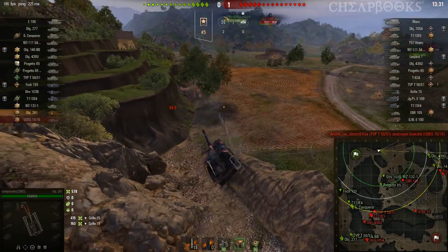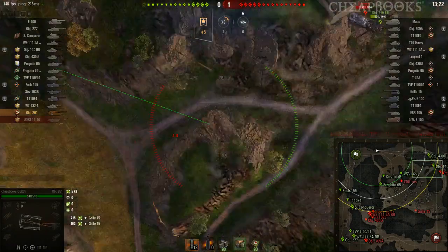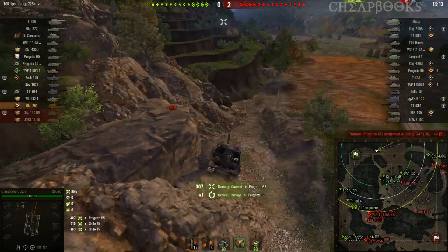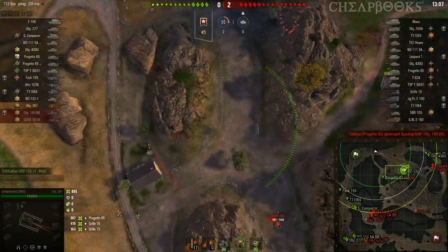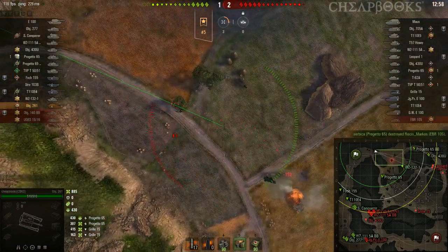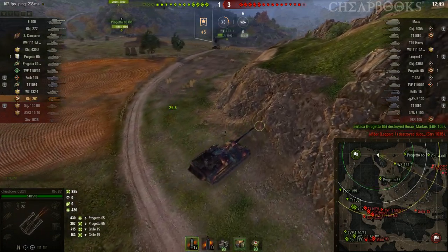There is an EBR, so I'm going to actually reverse. Hopefully I'll be able to aim into here. I was able to get damage on three shots. Let's see if we can do something with this EBR. He's out of the game, but he did spot me, so I'm going to move close to this rock over here, which is going to protect me against the enemy SPG.